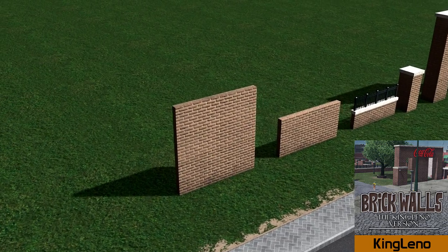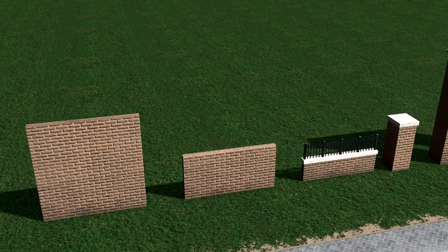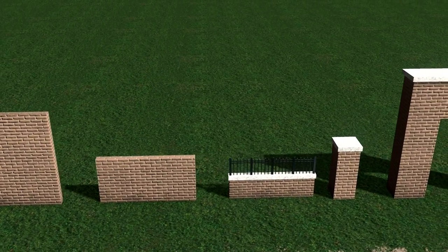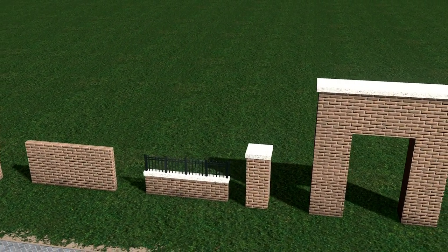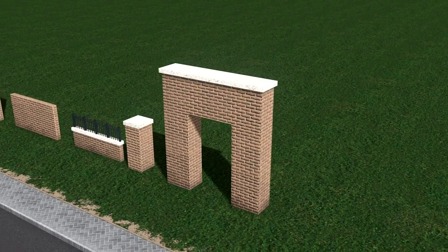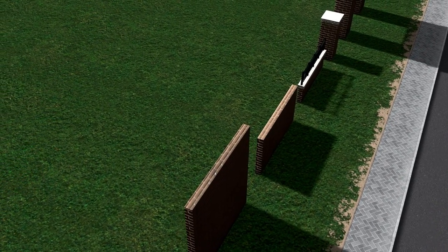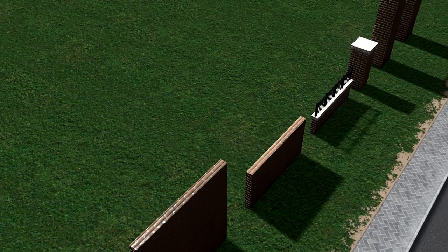Now a familiar name, King Leno, has released this brick wall pack which includes a number of brick walls at different heights, a brick wall fence, and also a gateway and pillar. These are beautiful. Whether you want to make yourself a nice wall around your building or even construct some sort of modular building with the brick walls, the possibilities are endless.